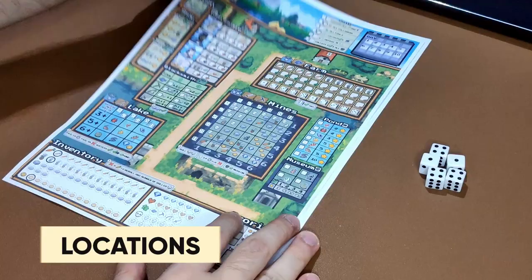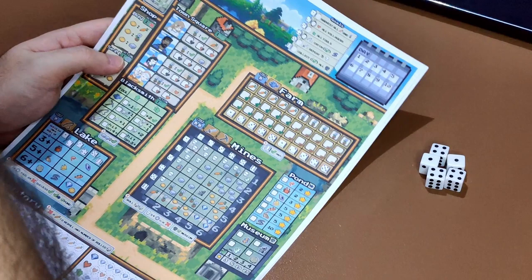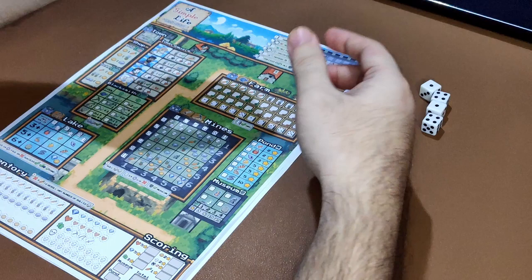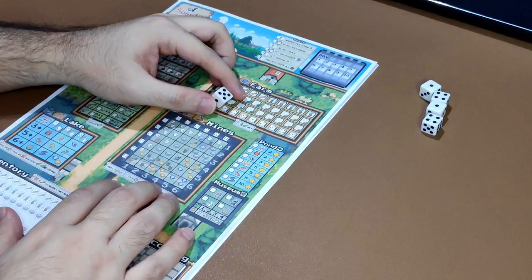We have locations: farm, town, mines, and lake. These are the main locations that will be activated throughout the game. The farm is the main source of carrot and flower. When you activate the farm, you use a die, and whatever the value of the die that you use, that is the column you can choose.